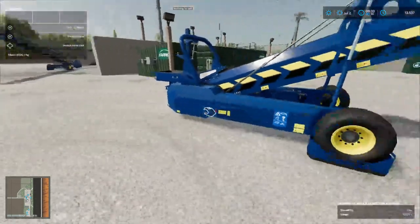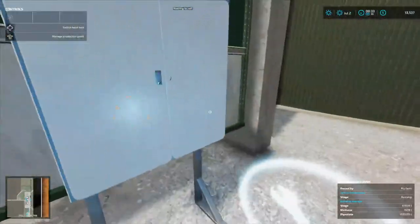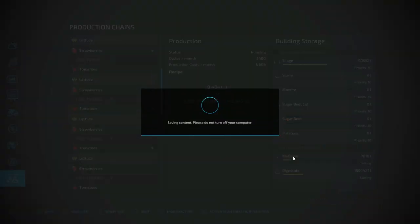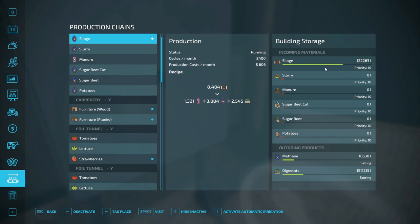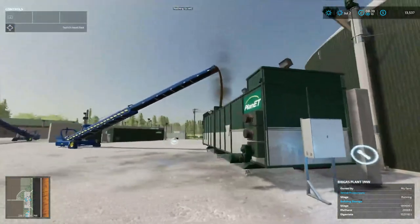Now we're going to go in here and set this to selling. It's filling up slurry, we got methane - it's selling. Digestate - we're going to change output mode to selling. We can sell the digestate too. Both of these are on selling, that's going to make us some money. That is good.